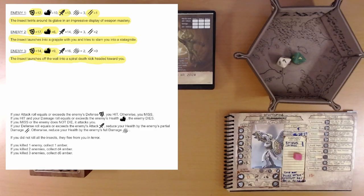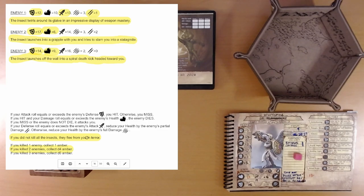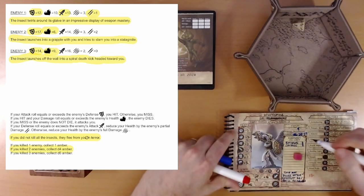That's two enemies down out of three. If you did not kill all the insects, they flee from you in terror. And if you killed two enemies — which we did — we collect d4 amber. We roll a two. Two amber takes us back up to 29.